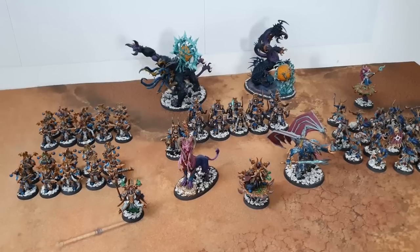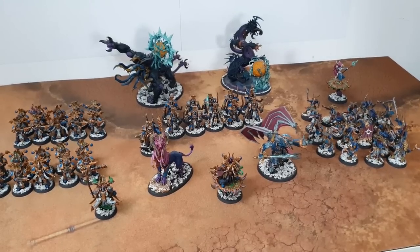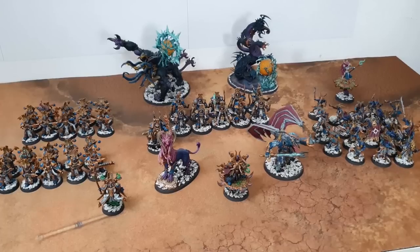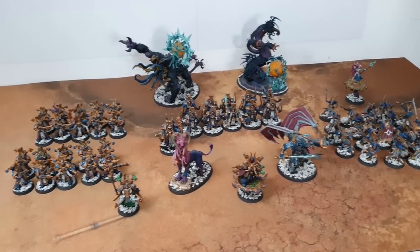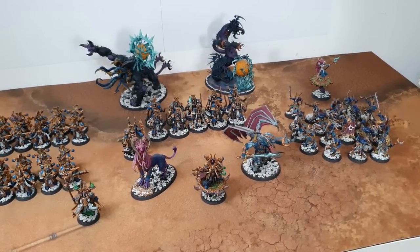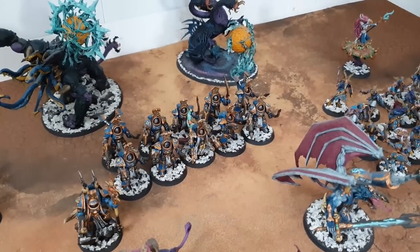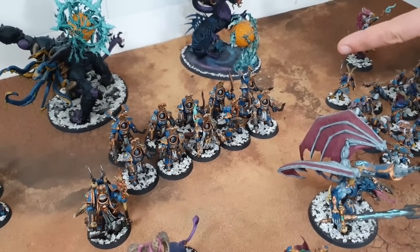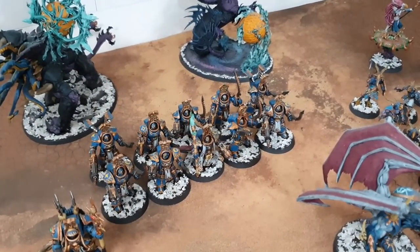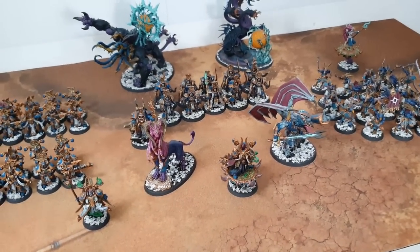Thousand Sons also have Kindred Sorcery — in the command phase you select one of three effects for everyone: psychic weapons have Lethal Hits, Sustained Hits, or Devastating Wounds. It only affects psychic weapons, which is mainly characters' force weapons, but there is a stratagem to turn Rubric Marine or Scarab Occult Terminator bolters into psychic weapons for that phase. Not the flamers though — they clearly thought ahead on that one.